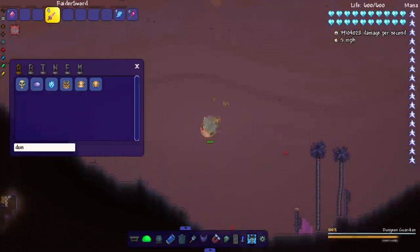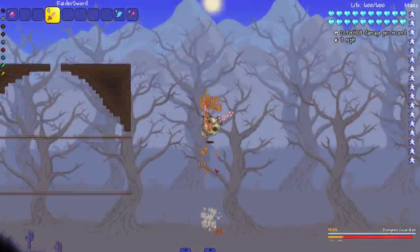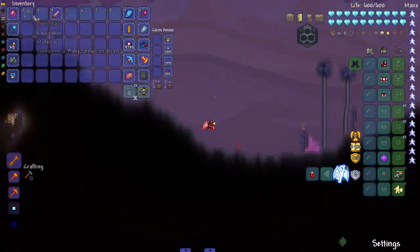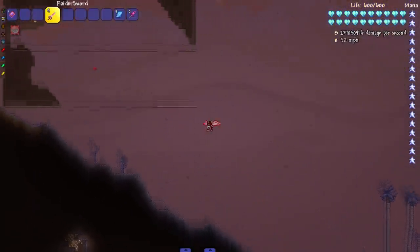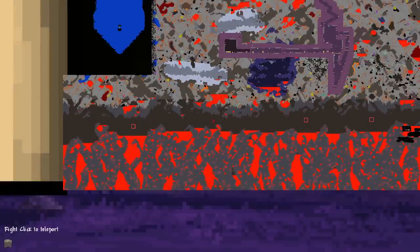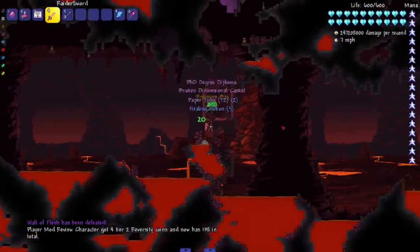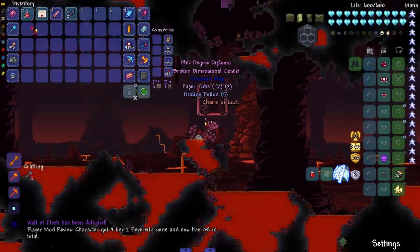We got our first non-instant kill — it's all good, it still kills it pretty quickly. I have a feeling a certain worm is not gonna get killed. We did the right side last time, let's do the left side right here. Wall of Flesh — there we go, another beautiful box added to the collection.